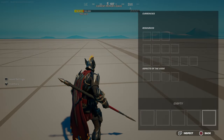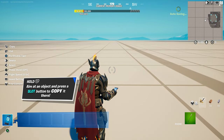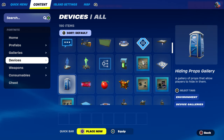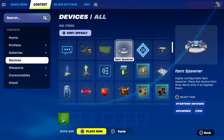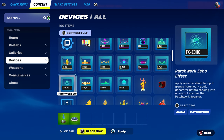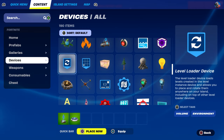Whichever map you choose is completely fine. What you're going to do is come over here and open your phone in creative. Press up on the D-pad and go to where it says 'Device.' You want to make sure that you have a player spawn placed down, and you also need to have an item spawn for the mystic avatar weapons to spawn right next to you.